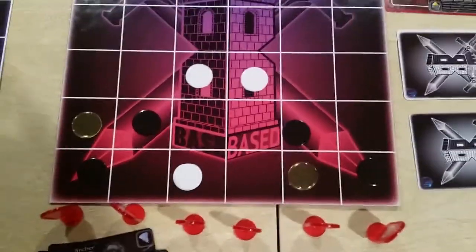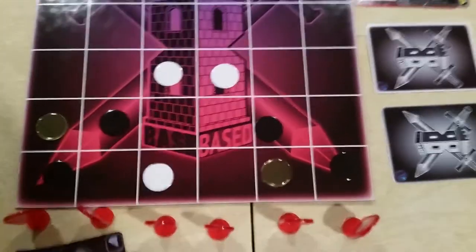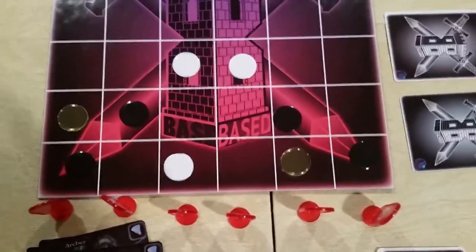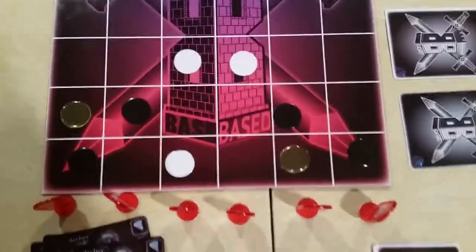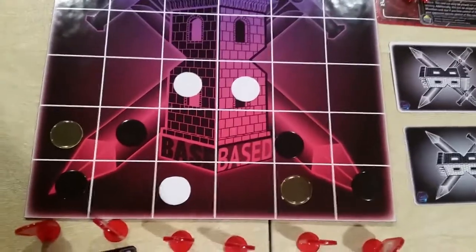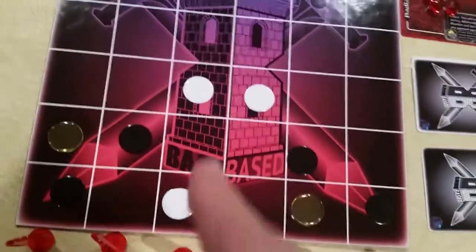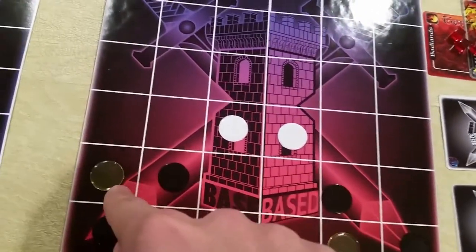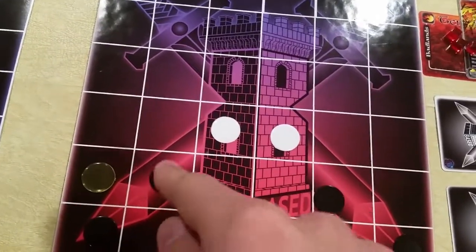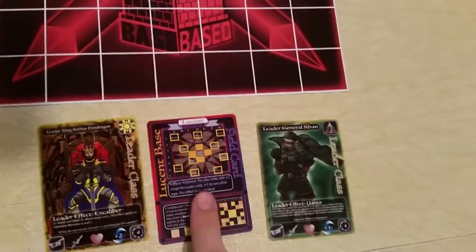The board has several pieces on it. I currently just have my half of the board set up. These pieces are known as Movement Cost Tile Tokens, and each color is attributed to a certain number — a certain cost. The white ones have a cost of 1, yellow is 2, and black is 3.